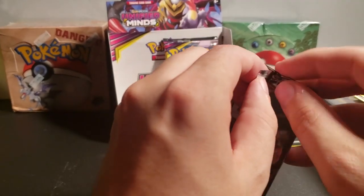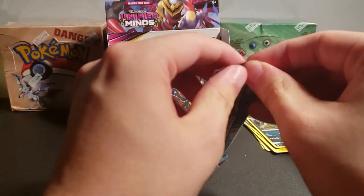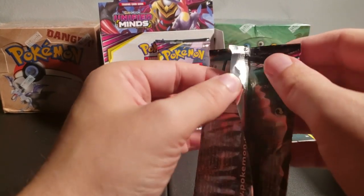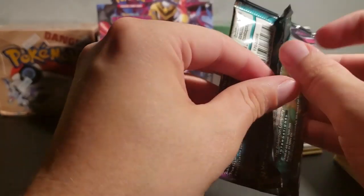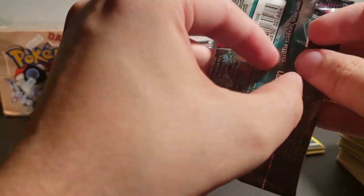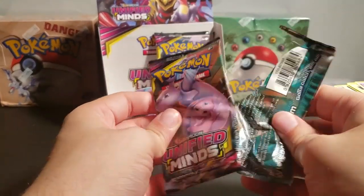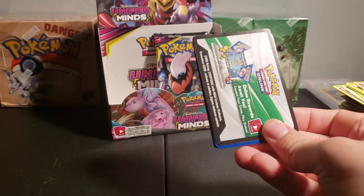My impression of the booster box is that it's only had one ultra rare in it so far — the one we already had. It doesn't want to open. Some of these seem to be stiffer than others. So that one was really tough for opening — that one didn't want to open at all. This could have a good card in it as well. I'm damaging the card pulling it open so hard.